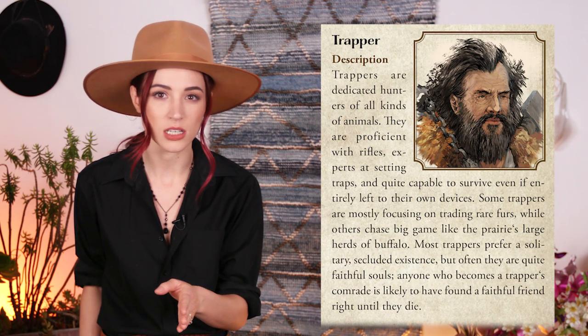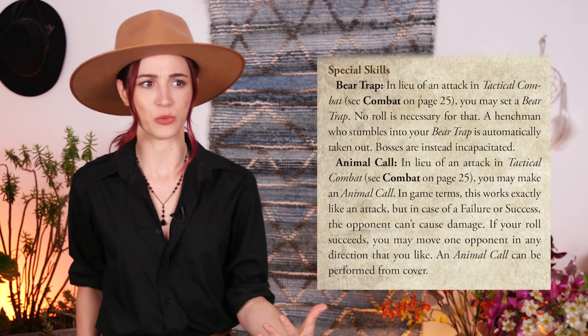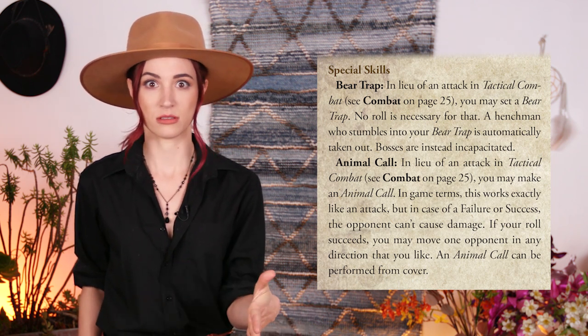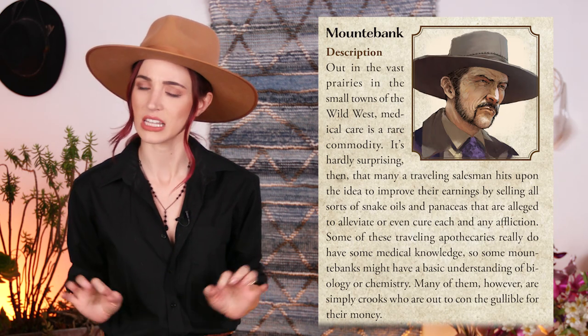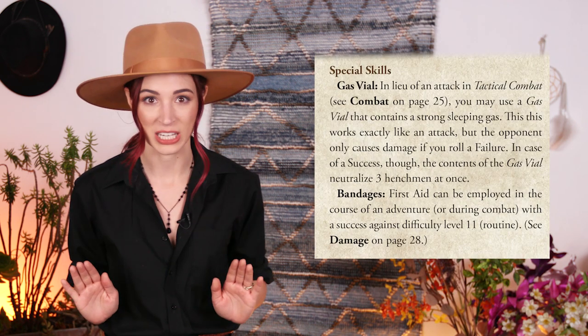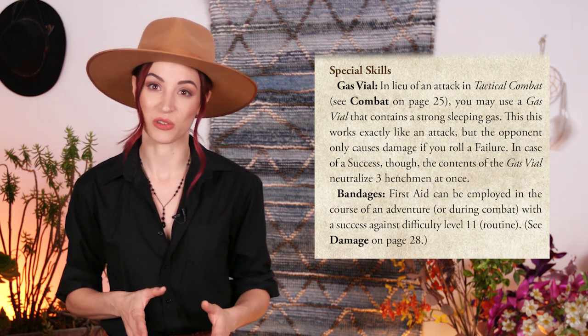Trappers — the rugged outdoors people of the West. Using their survival skills and knowledge of nature, they can distract and plant bear traps — but for humans. So, human traps, not for bears. Mountebanks — the clever and conniving bunch. These travelers have an expertise for science and medicine, using gases and potions to incapacitate enemies, or bandages to heal wounds — or pretend to heal wounds.